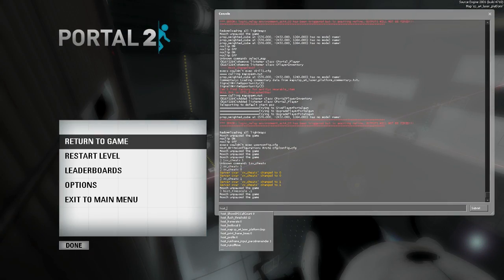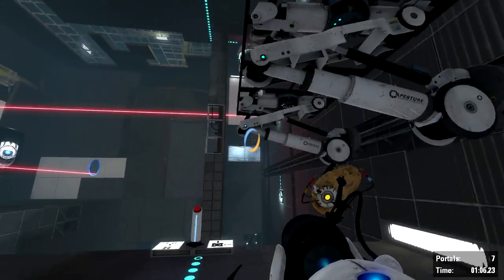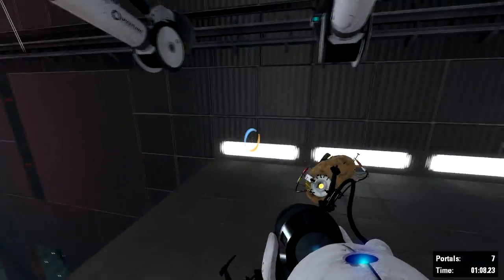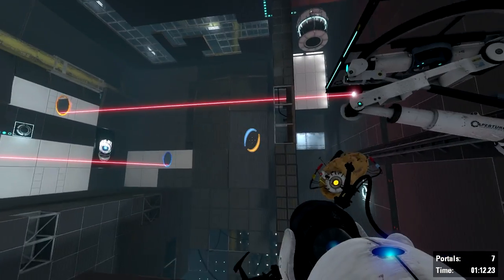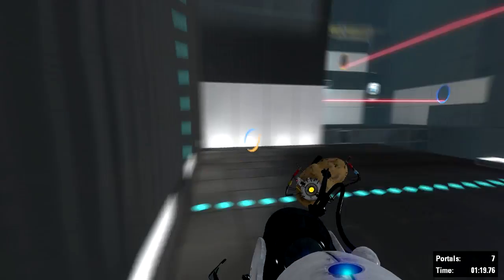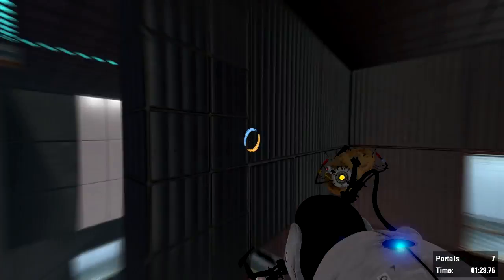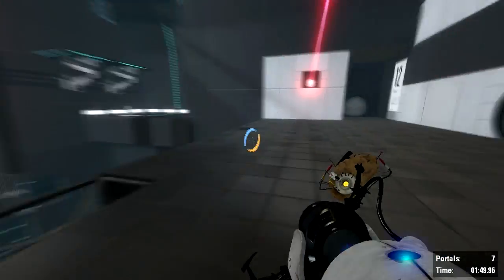If we go to 'host_timescale 1' — oh look at that, we're flying around. Well, that's a different cheat for another time. You can see that brings it back to regular speed. And if you do 'host_timescale 5' — oh we're moving fast! Whoa, this is really fun if you just want to race through a level.